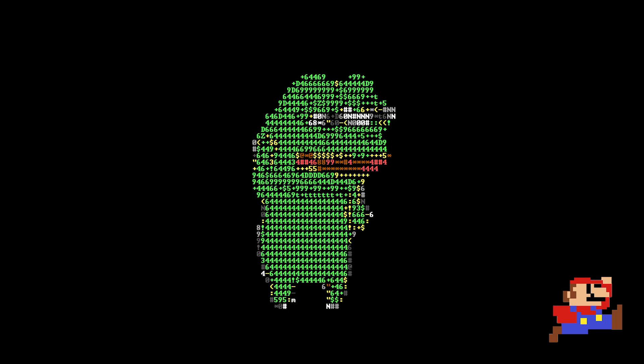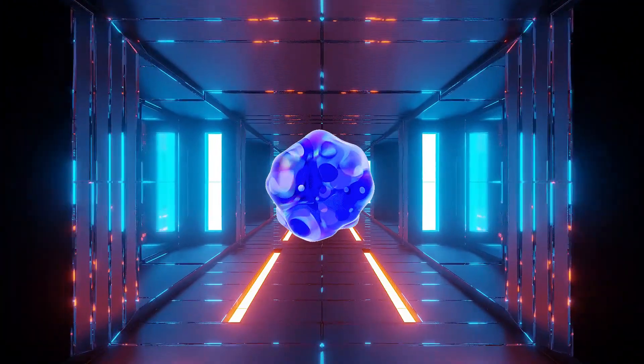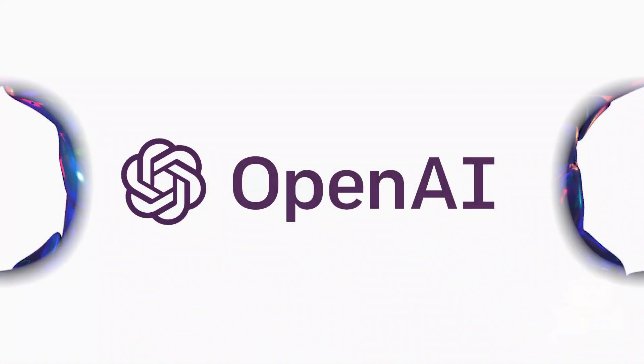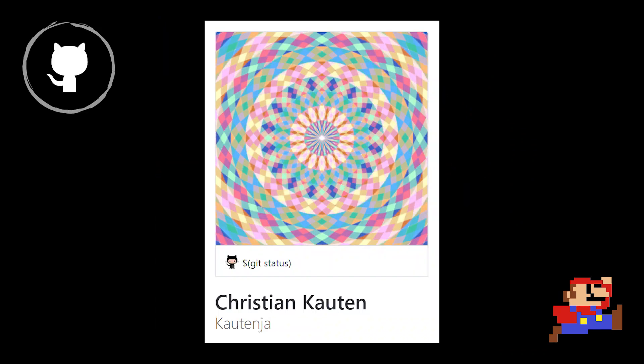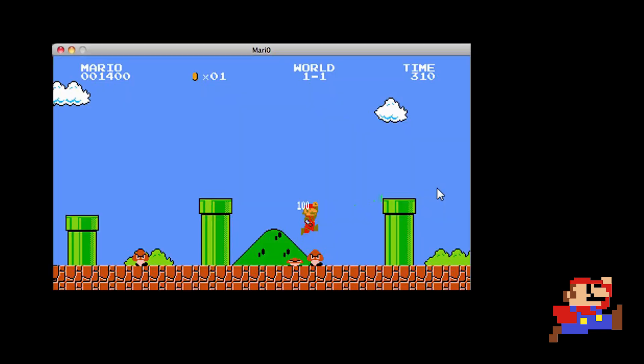Everything in computer science is zeros and ones — audio, image, and video are all made up of bits. We need an environment where our code interacts with the game. OpenAI Gym is a toolkit for developing and comparing reinforcement learning algorithms. Christian Cotton made an amazing OpenAI Gym environment for Super Mario Bros on his GitHub repository, emulating a Nintendo Entertainment System (NES) version using the NES-by emulator.